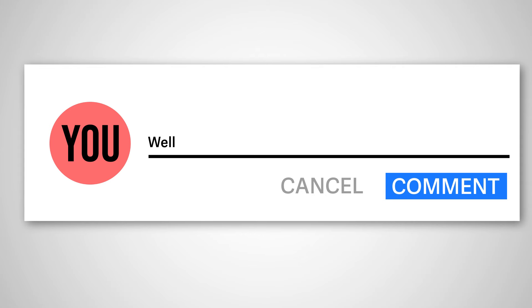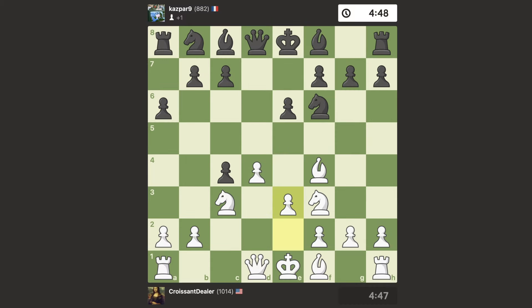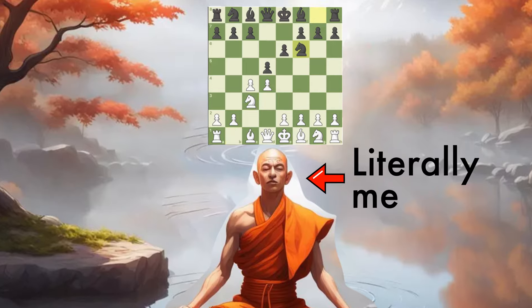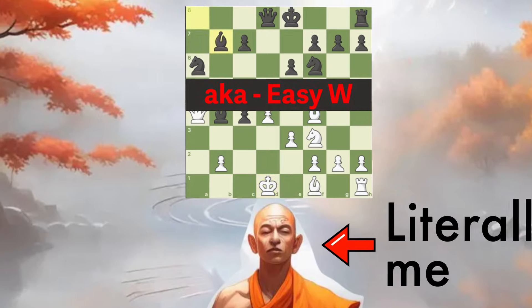Right now I know you're probably saying, if my opponents were this bad, I would also be 1900. But no, this player isn't actually that bad — they just didn't play any opening. You're typically not meant to try and defend your pawn if you're playing against the Queen's Gambit. Since I was comfortable in this situation and already knew what to do when someone tried to defend their pawn, I barely even had to think about the moves I made.